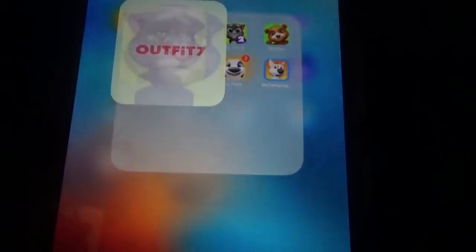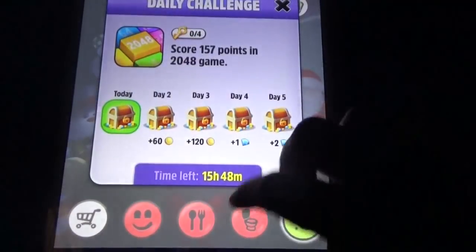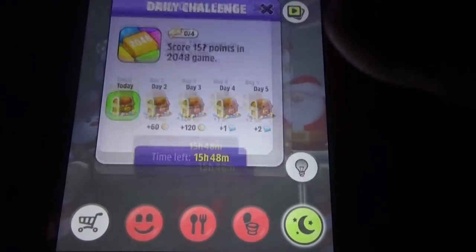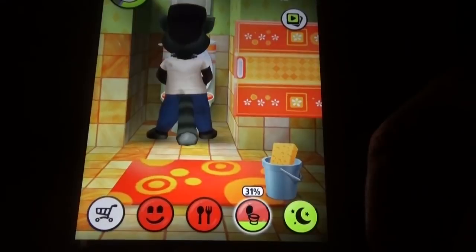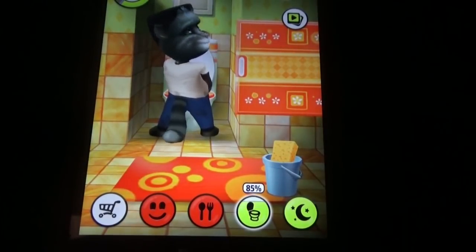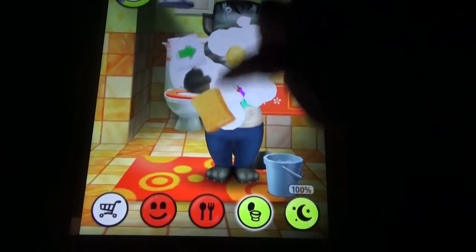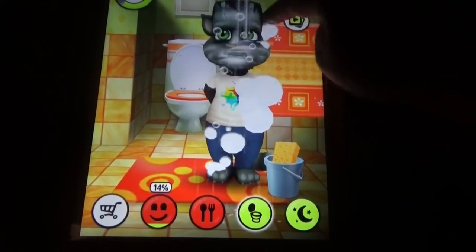So let's start with My Talking Tom. My Talking Tom, as we all know, is the first My Talking Pet and we have so many options here, like this daily challenge, the washroom option, and bathing and feeding — all these options, as per all pets.